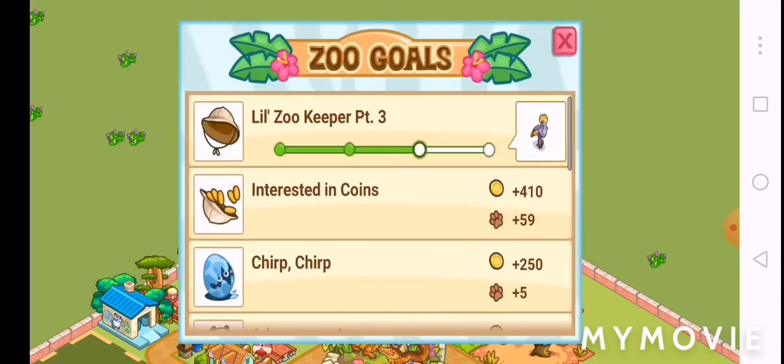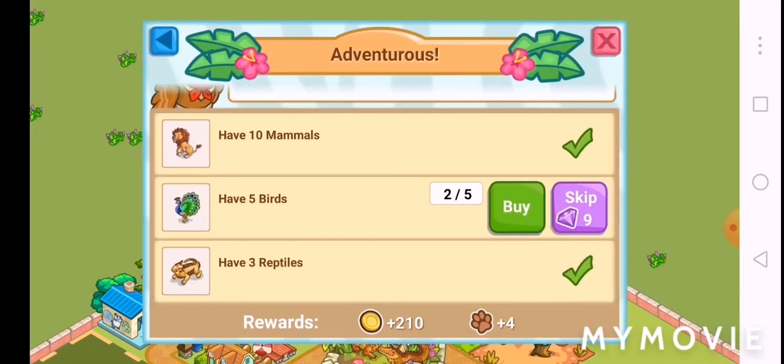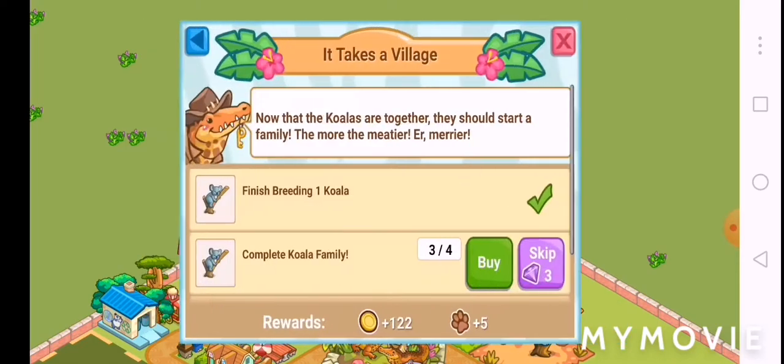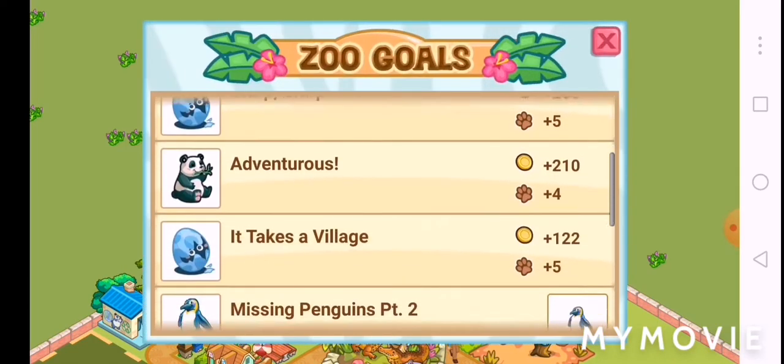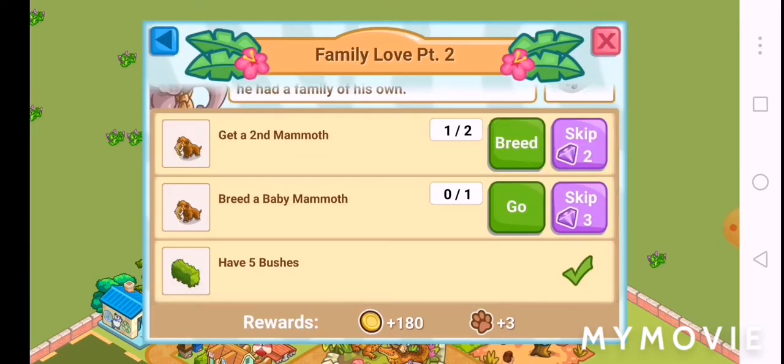Yes it did, and I just need to complete the hippo family which is good. Complete the ostrich family — adventurous animals. I need to get some birds. It takes a village — just the koala, this one.